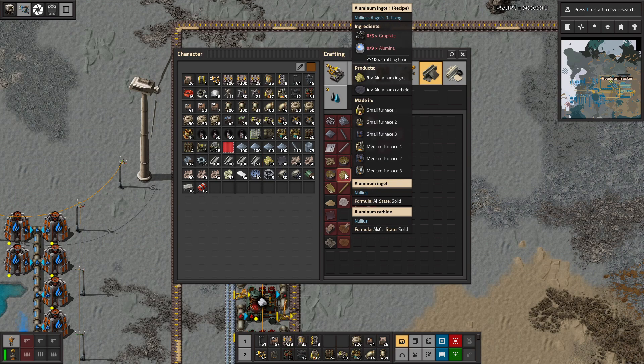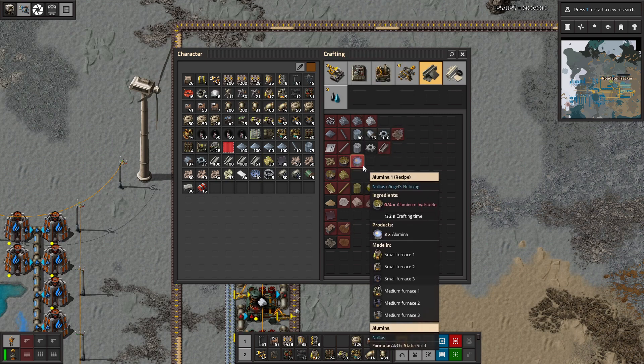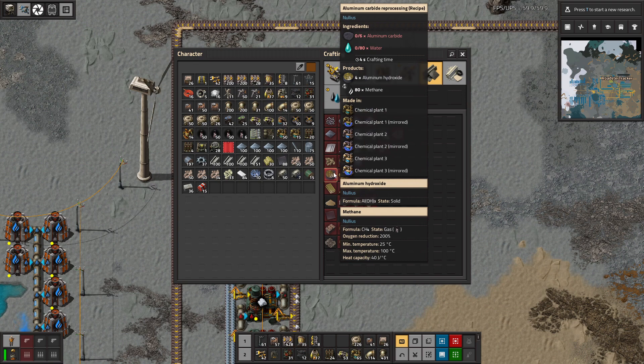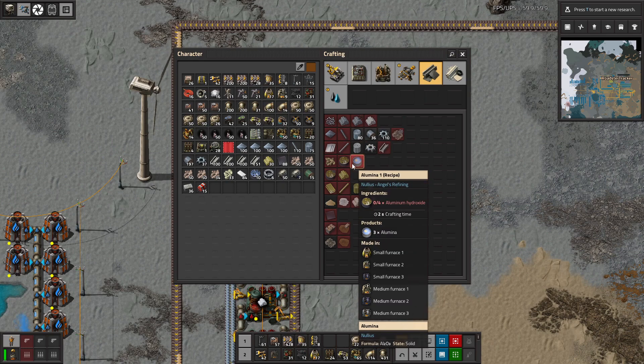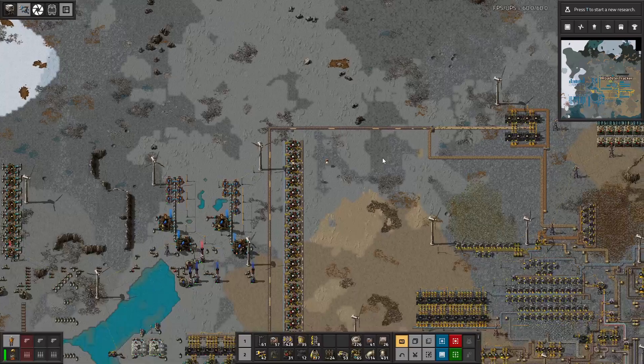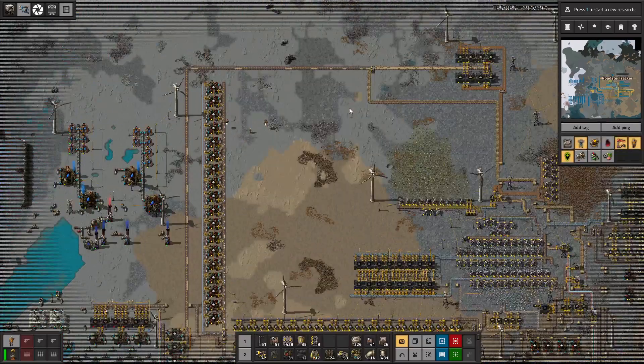Graphite and alumina is used to make... I think I've got the order here. I don't know what this aluminum carbide is, but it'll produce aluminum hydroxide. Do we have enough space here?